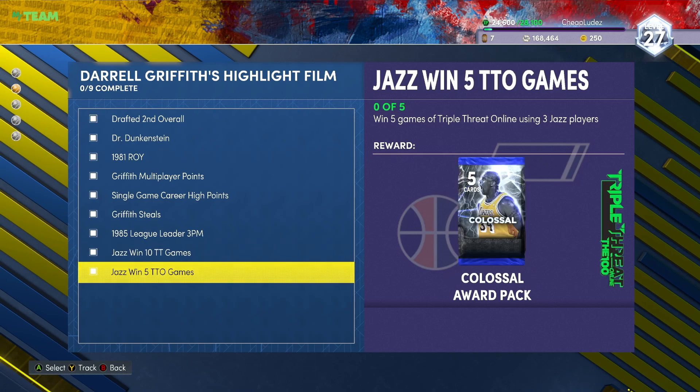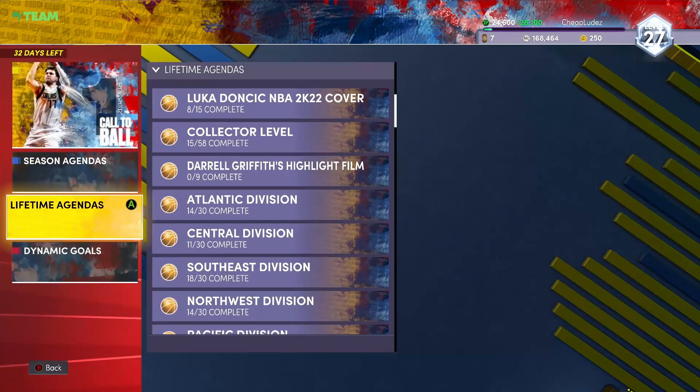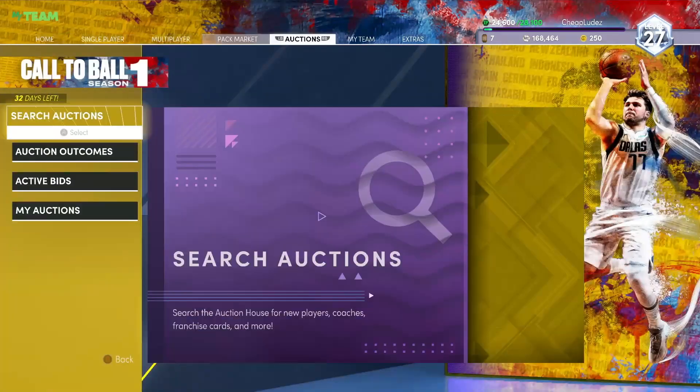Make 92 three-pointers. Win five games of Triple Threat Online using Jazz players - three Jazz players, by the way. Triple Threat Offline is not that bad. The ironic part is most of the people grinding for Daryl Griffith literally do not need him or will never use him.